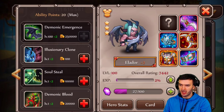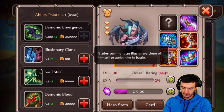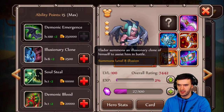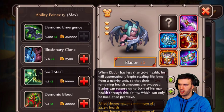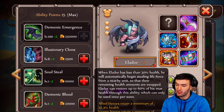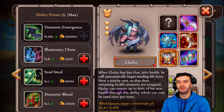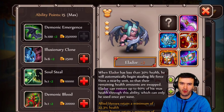Illusionary Clone: Eldor summons an illusionary clone of himself to assist him in battle. At six points it's level eight illusions — that's really weak, so we need to upgrade that as fast as possible. Third ability — Soul Steel: when Eldor has less than 30% health he will automatically begin stealing life force from a nearby unit so that their remaining health amounts are swapped. Eldor can restore up to 60% of his max health through this ability, and it can only be used once per wave.